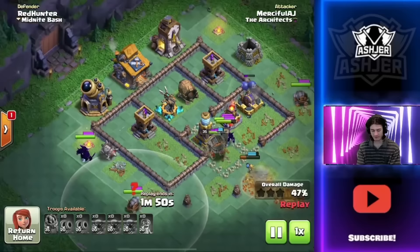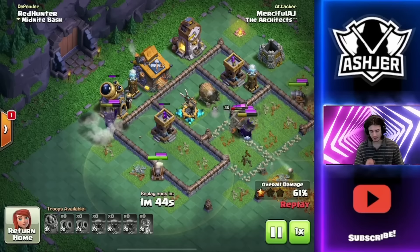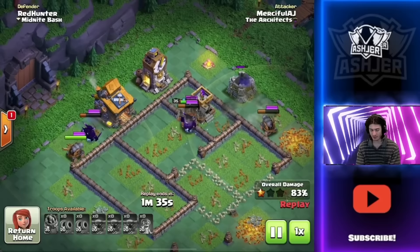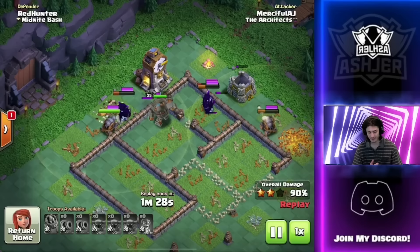So instead, we are going to save that P.E.K.K.A. ability. Now we have a P.E.K.K.A. on the outside, and we're going to use the cannon cart with it to make sure that we are taking down this archer tower. Look at all the value we're getting. We are going to be easily taking down this base. You'll see how many T.E.K.K.A.s he has here — he loves trapping players. We find a giant bomb on the outside. This base would have destroyed my cannon carts if I had gone with them, so that is why I went with the P.E.K.K.A.s instead. We have nearly our entire army still alive.